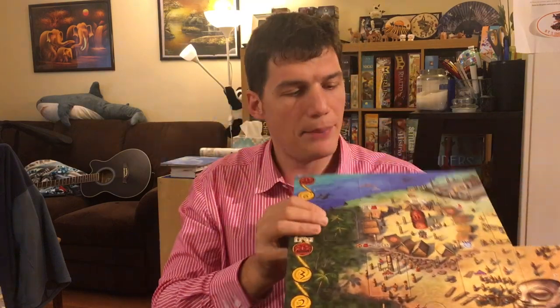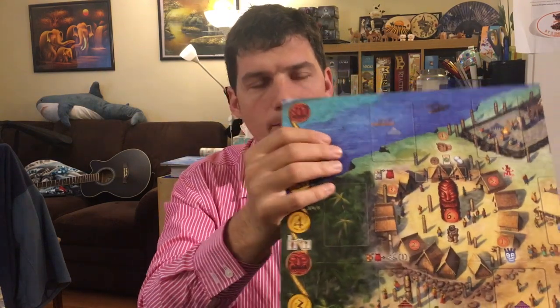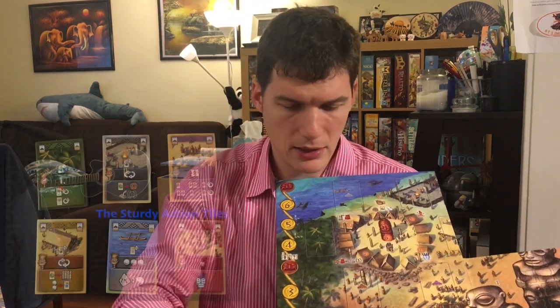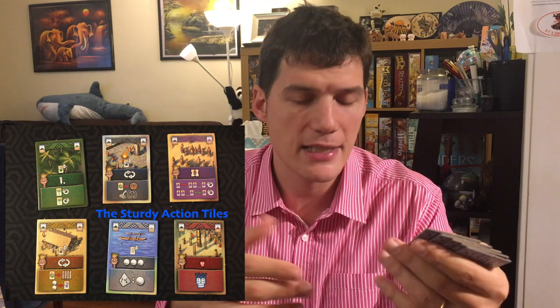The main actions during the yellow regular rounds happen in the top part of the board. At the beginning of the game and at the beginning of each round, you place these sturdy tiles which represent the actions you can take. These actions function much like in Puerto Rico and more recent games like Rising Sun, in that the player whose turn it is to choose becomes the kahuna — the leader of the village — chooses the action, and everyone else takes the same action. It's just that the kahuna takes it in a more powerful way.